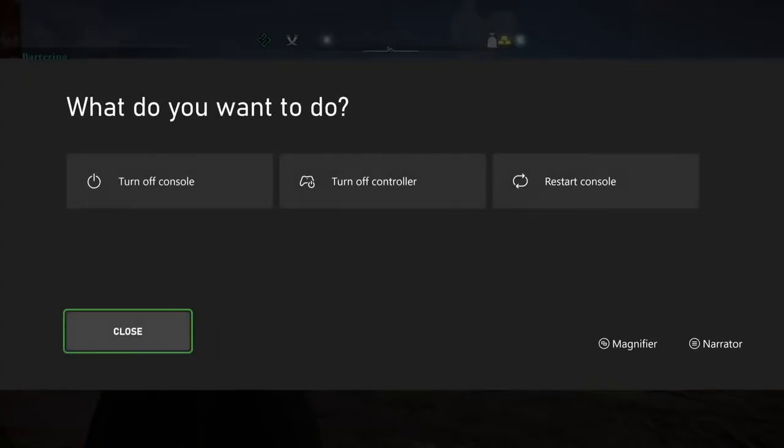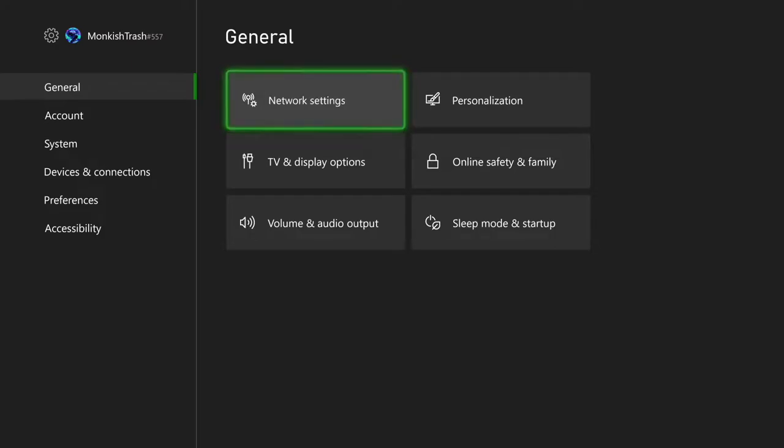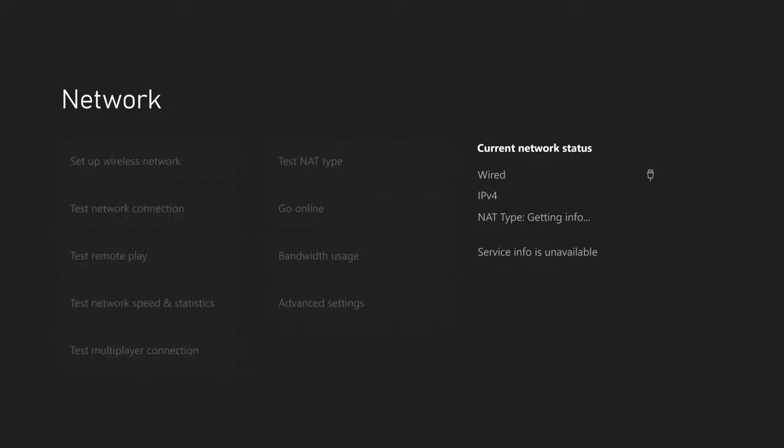Here we go. You don't have to wait until the game fully comes up, but then you go back to Settings, Network Settings, and you bring yourself online, and you can go back to play your game.